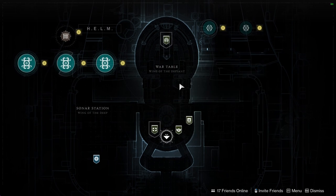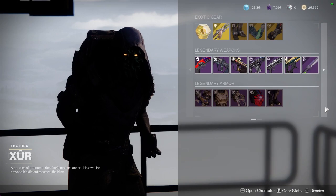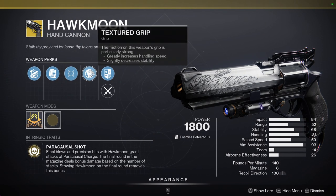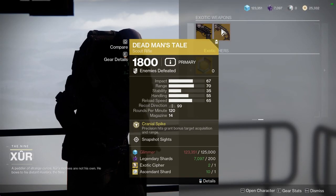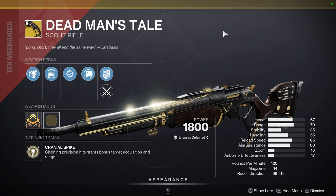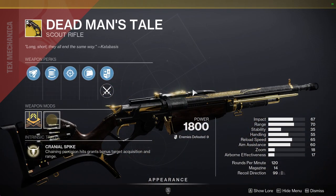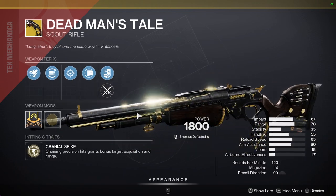For the exotics: Hawkmoon with Moving Target — I'm not sure how I feel about that roll. Dead Man's Tale with Snapshot Sights — man, they really messed up Dead Man's Tale. Cranial Spike is terrible now. I don't even know what to use this weapon for anymore. I still get killed by it in PvP but it's not the same as it used to be. Honestly I'm glad it was nerfed since it was broken, but I wish they hadn't touched Cranial Spike's damage specifically.